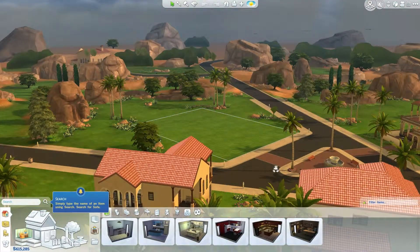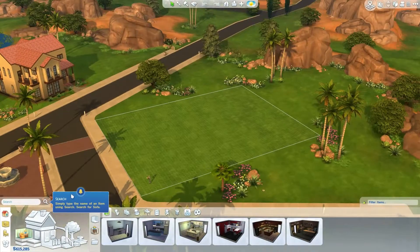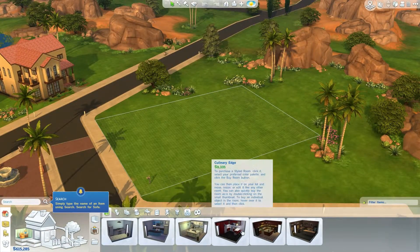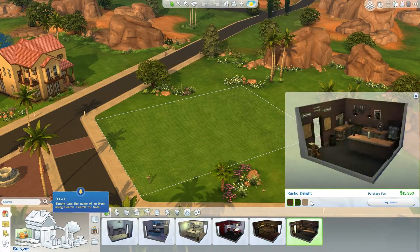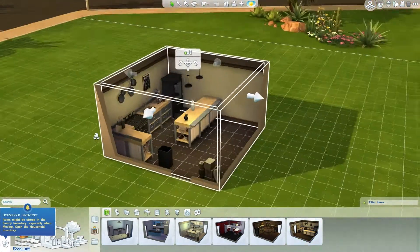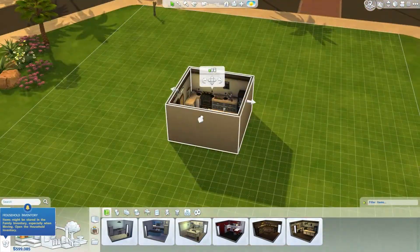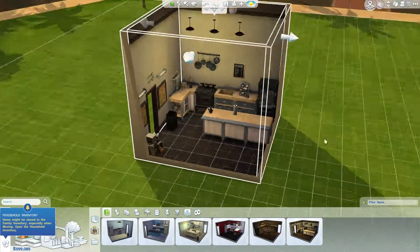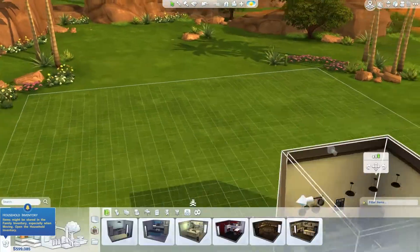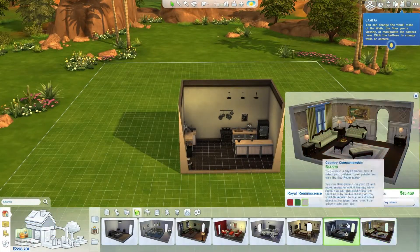Hey guys, welcome back to another episode. I'm going to try to get more money but for some reason it's not working. Anyway, this is obviously sped up. I spent a little bit of time building a house, just kind of messing with the pre-built stuff at first. You can actually make the rooms bigger or taller with the little cell phone reception looking icon.